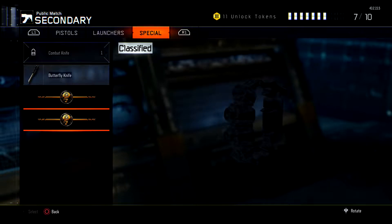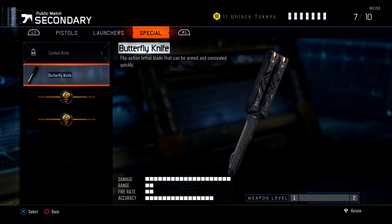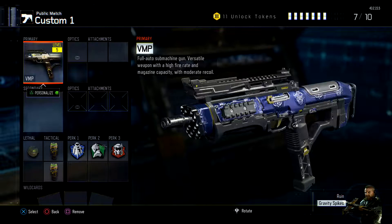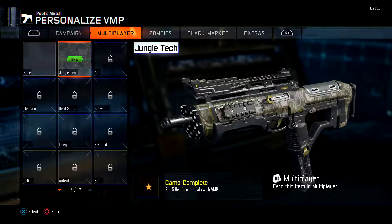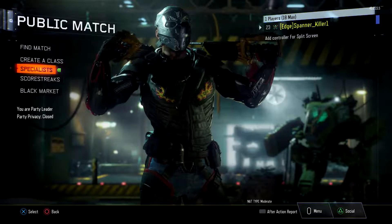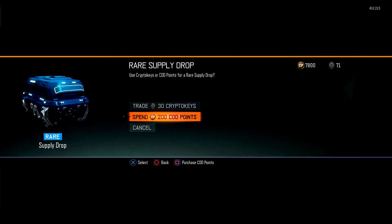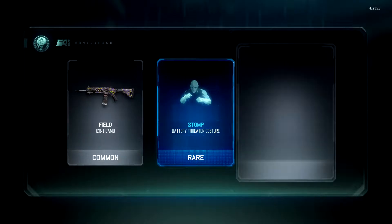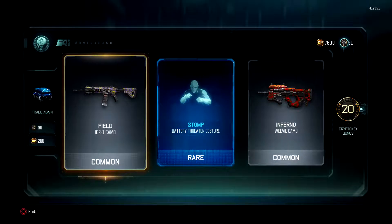It's a special thing — we got a wrench, some knuckle dusters. Flip action, needs to be ironed and concealed quickly. VMP, that's what I'm working on. Enough interruptions — Field, already got. Stomp. Inferno, we'll already have that as well. But twenty CryptoKeys is a very good thing.